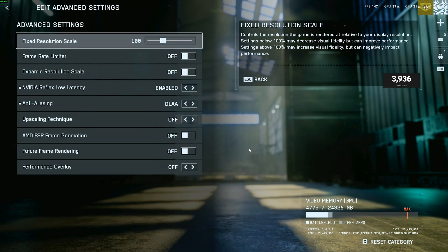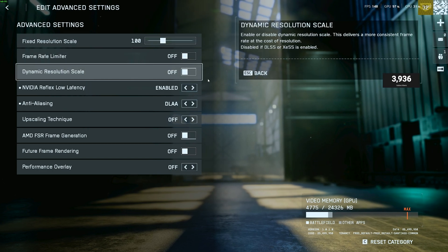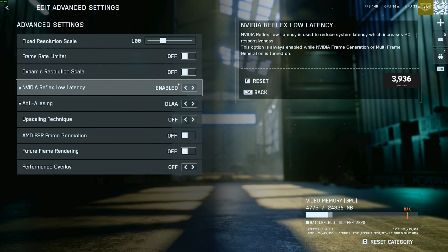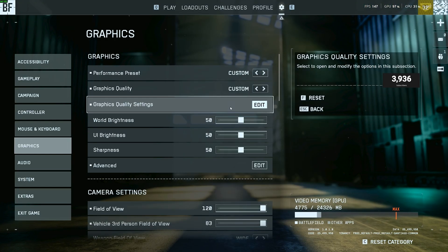Under advanced graphics settings: fixed resolution at 100, frame rate limiter off, dynamic resolution scale off, low latency on enabled. I'm rocking DLAA as the upscale technique. Turn motion blur off, motion deblur off. If you know anything better than DLAA let me know in the comments — this might not be the best one, it's just what I'm rocking with.